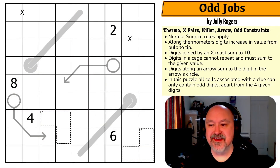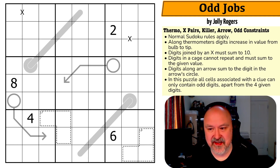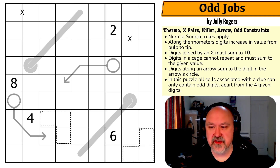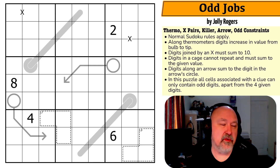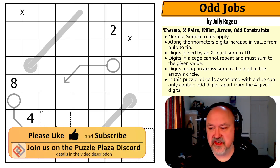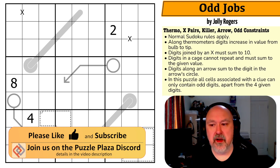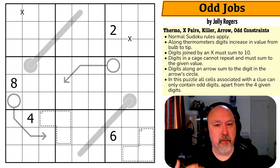Good morning everyone, this is Bremster and today I'm coming to you with a puzzle called Odd Jobs by Jolly Rogers. This is another puzzle that was recommended, and I really love that I get these recommendations. There is voting happening in the community section on the best puzzles of 2023 — nominations came in and we're eliminating down, voting every couple of days. I said I was going to get straight onto the puzzle and then I didn't. Let's do it now.